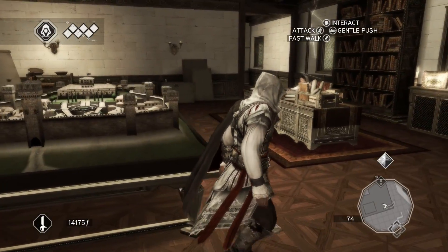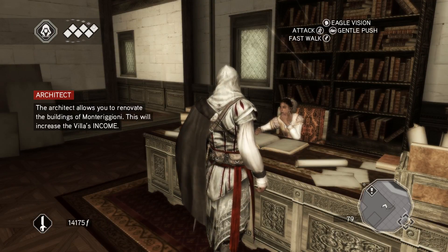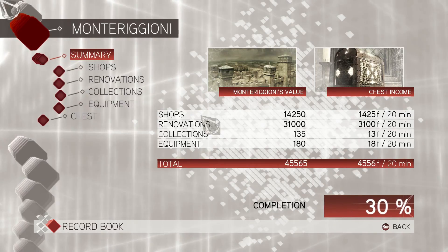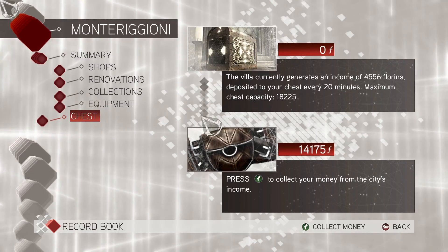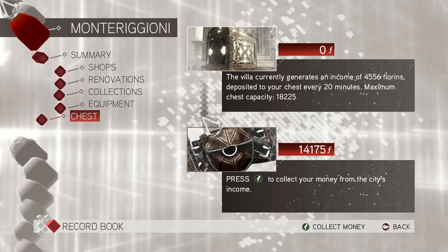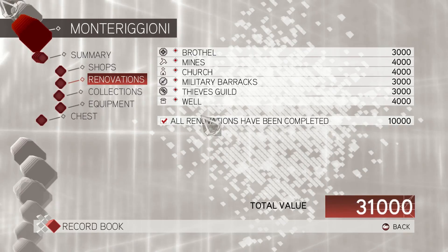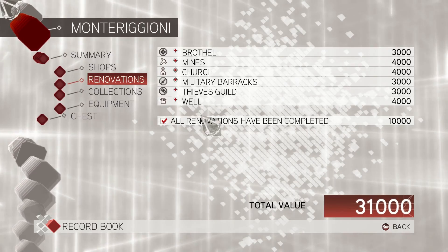We've just upped the monetary value — we make 4,556 florins now and the chest can hold 18,000 florins, so every 20 minutes we're getting about four and a half grand. And loads of it comes from innovations being complete — we got 10,000 for that, so the total value is around 31,000. It can get kind of annoying when you realize the chest is full and have to go all the way back to Monteriggioni to pick up your money.